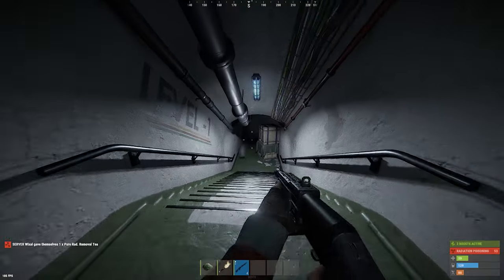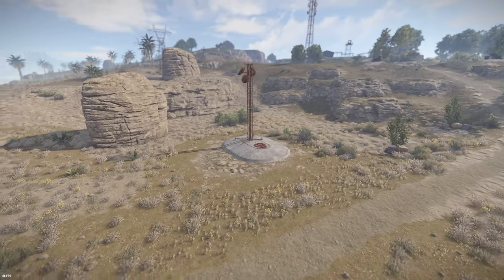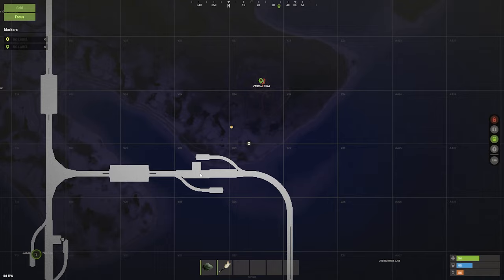There is also a chance that another entrance can be found outside the missile silo compound. This can connect to the underground train network, allowing you to quickly get in and out of this monument when needed.